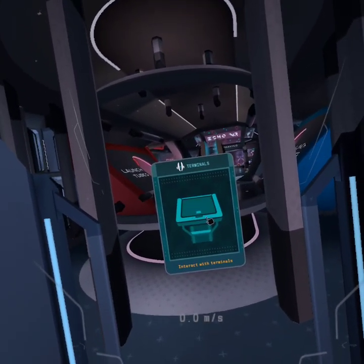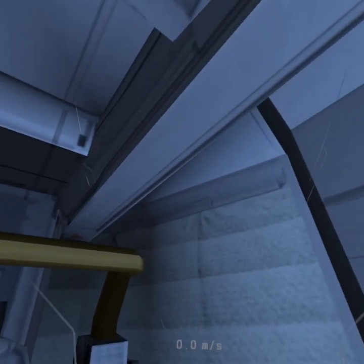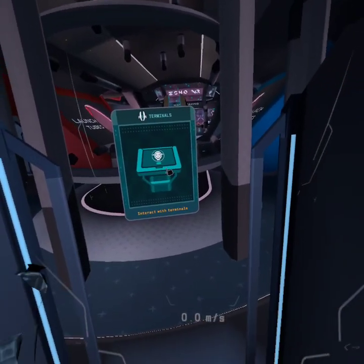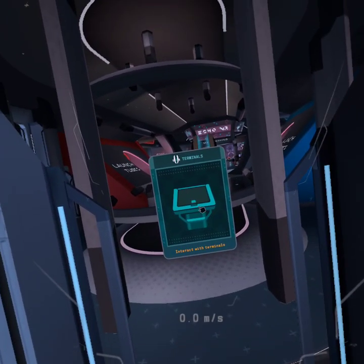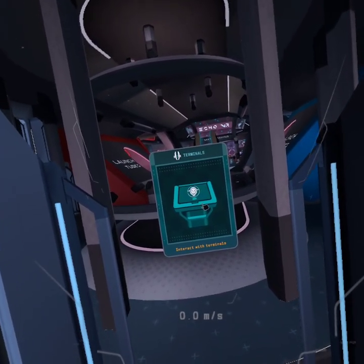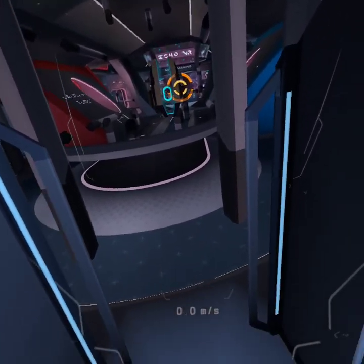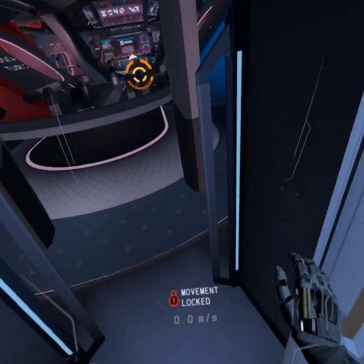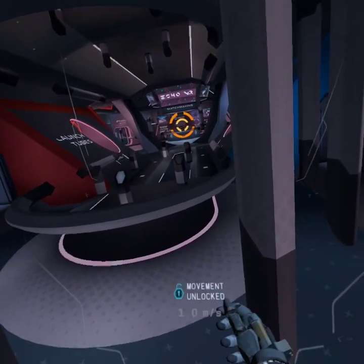Next, I will introduce you to terminals. Terminals are your gateway to the many functions within the lobby. Each terminal has its own purpose. The most important of these is the matchmaking terminal, located directly in front of you near the end of the corridor. I've placed an objective marker to help you find it. I'll unlock you now. Meet me down by the terminal.